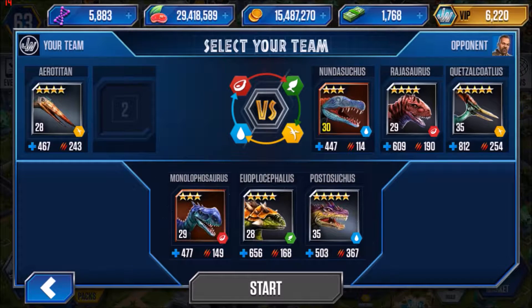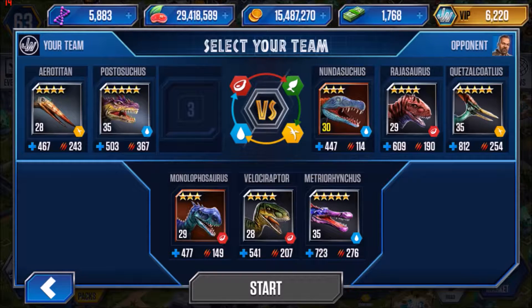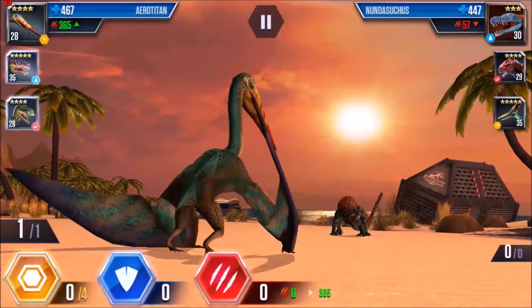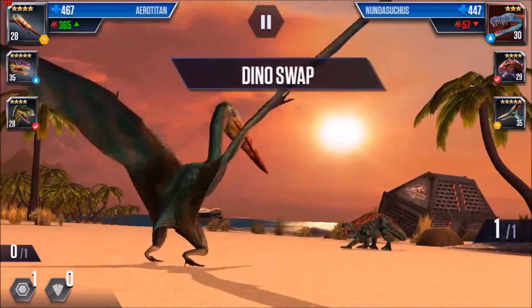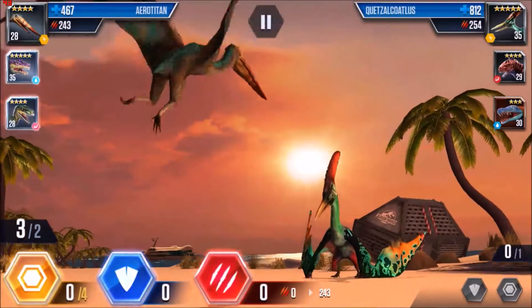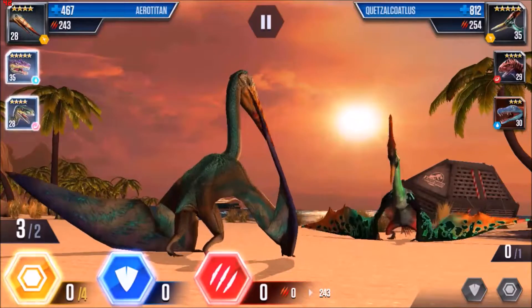Biggest threat was the amphibian, so I picked a pterosaur and an amphibian for the carnivore. I had to settle for a Velociraptor against their Quetzalcoatlus because there was no herbivore available. You have to be careful in these battles — pick your first dino for your strongest opponent, because it's not guaranteed you'll get the class you need in the second and third choice. Aerotitan versus Quetzalcoatlus — no class advantage here.